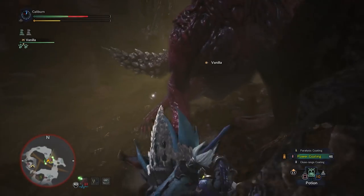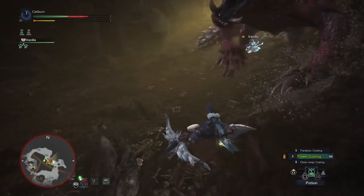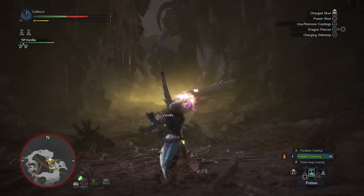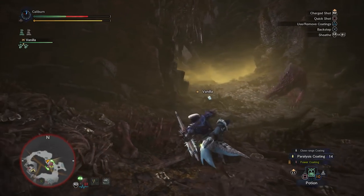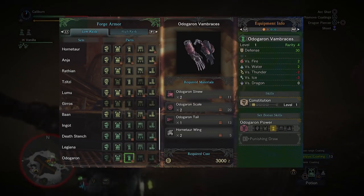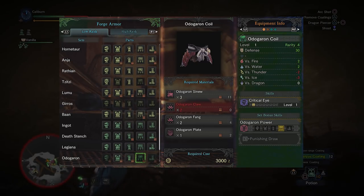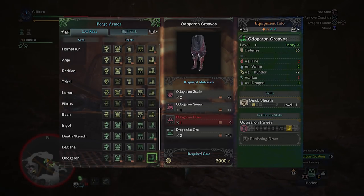Head down to the Rotten Vale, finish off Radobaan, then Legiana. Neither of these monsters have much to offer us. Next is Odogaron, and its set is reasonable. The 3-piece set bonus of Punishing Draw can actually be utilized effectively on bow with the Dragon Piercer style, and you won't have to sacrifice much to get it. The best pieces are the vambraces for Constitution, which should be picked up regardless. Then pick up the Odogaron coil for Critical Eye, which should be mandatory for both styles. And finally, the boots for Quick Sheathe.